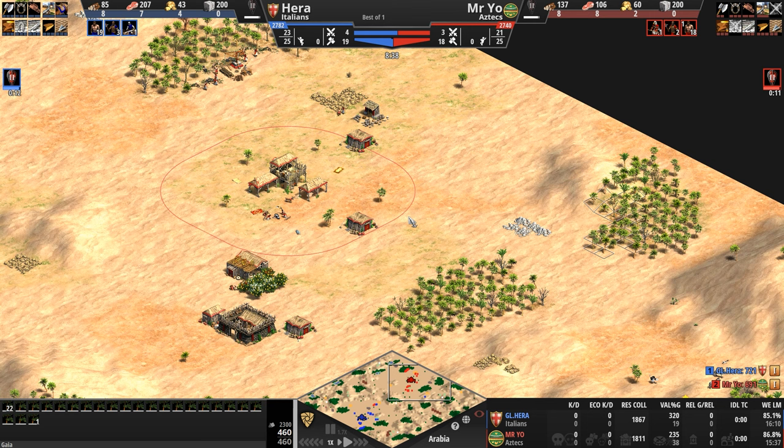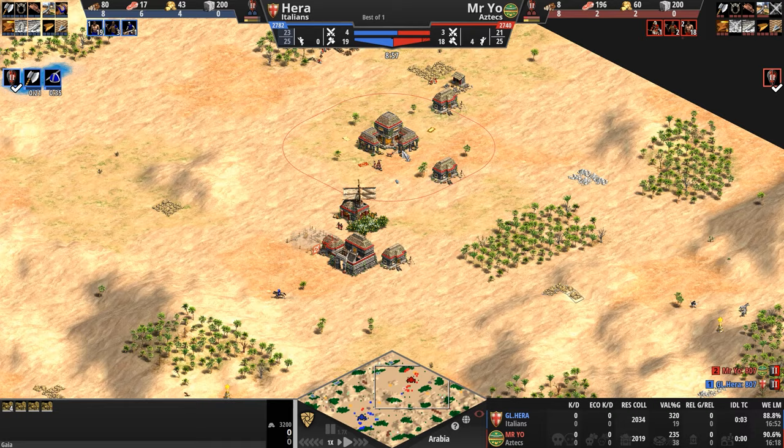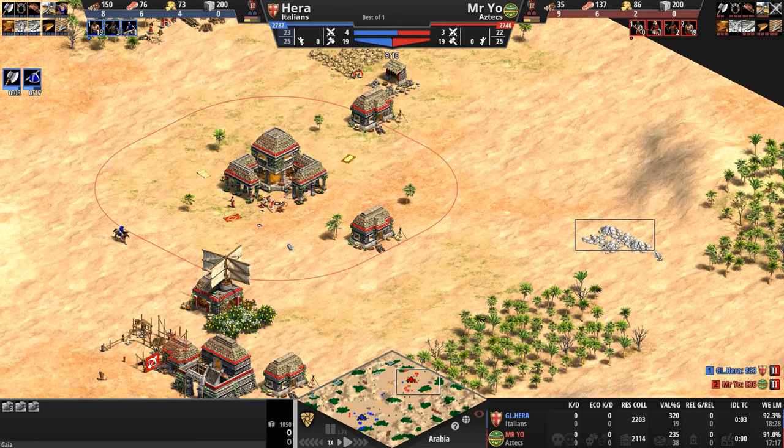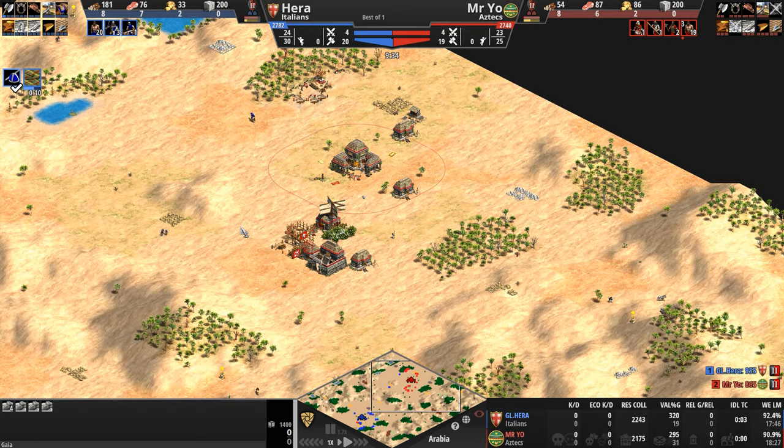Both players so far are not advantaged or disadvantaged in any major way over one another. Mr. Yo does have extra gold in a very forward position and extra gold and stone off to the sides, making his base a little more secure. I would give a very, very, very slight base generation lead to our Aztec, who not only has primary stone secure compared to the Italian, but also has his tertiary gold and secondary stone kind of off the beaten path and not really on the attack path — although with players of this ELO, honestly, anywhere on the map is the attack path.